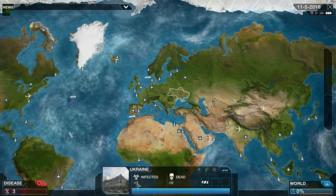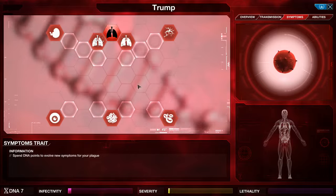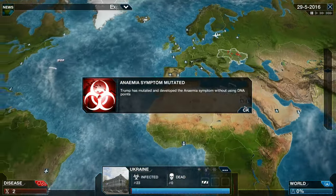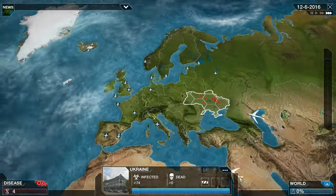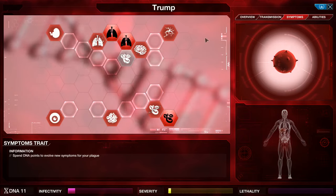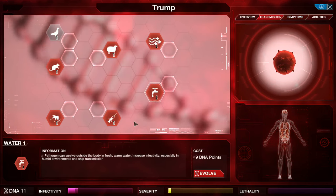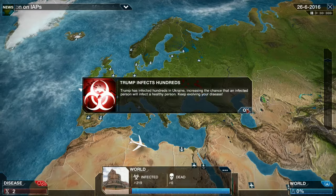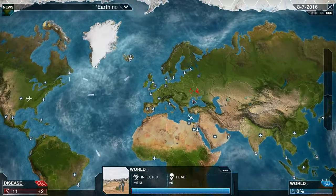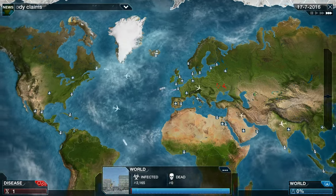Evolving Trump. As you can see, it's seven infected now, we're spreading. Trump begins to spread. Let's go for something more — sneezing. That's even worse. Who would know that Trump started in Ukraine? Let's evolve our virus to spread through water, through livestock. Let's go for water, to spread to other countries. Let's go for birds — birds fly everywhere, especially in Europe.